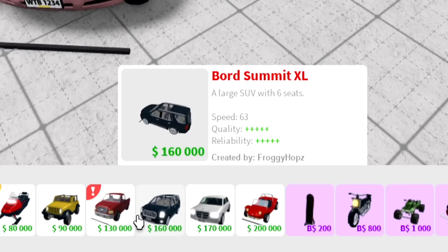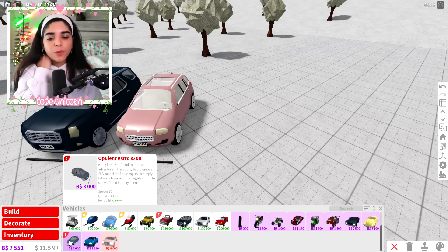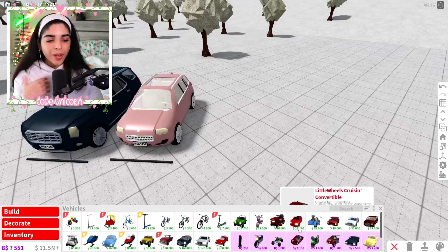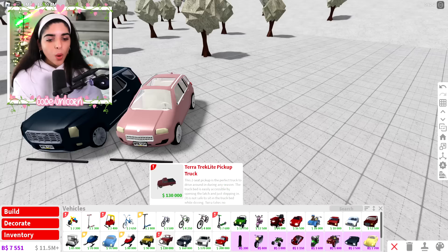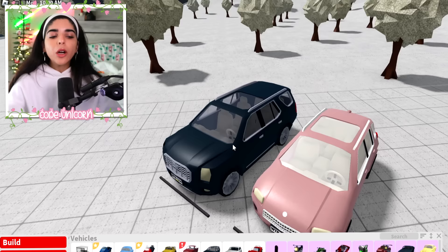Looking at the Broad Bullet — oh wait, it can only hold six people? I thought it held eight. Anyway, this holds six people while the Astro X200 holds four. All of these Bloxburg Bucks cars look unique — the Broad Bullet, the beach convertible — they all look distinct. But I feel like this Astro X200 just doesn't look unique. It looks exactly the same as the Broad Summit. That's my take — it's not unique enough to justify being a Bucks car.